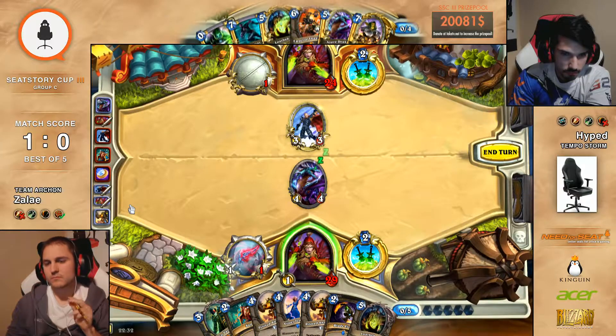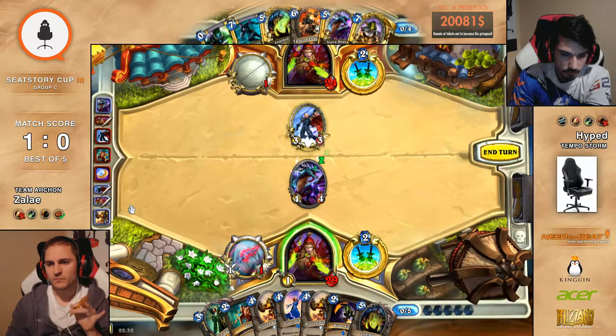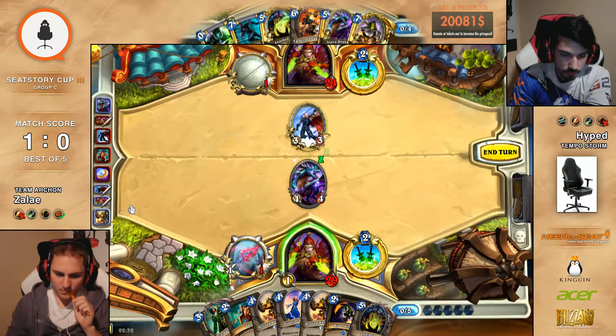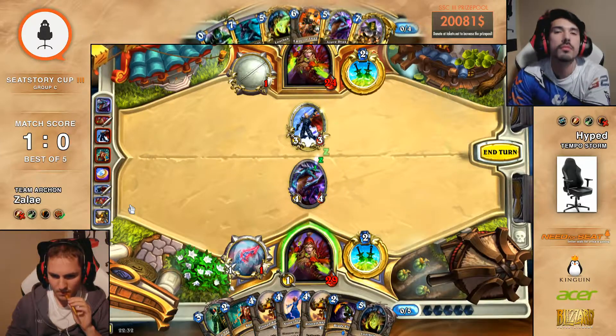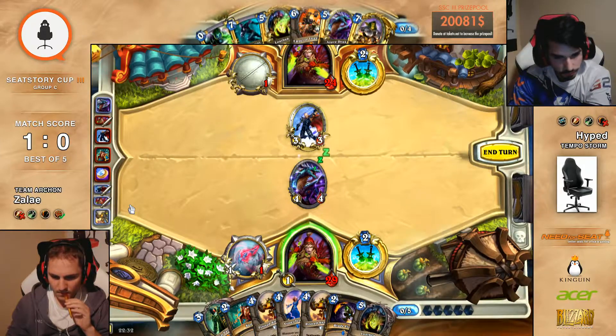Here's a problem that I have — it looks like he's got a good curve, but Thalnos is going to ruin that. He's going to have an unused mana when he plays Dr. Boom. That's an issue. First world problems.